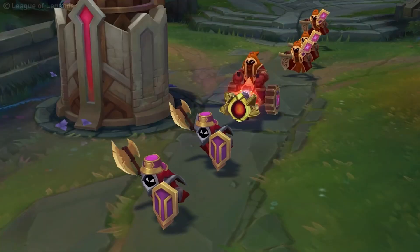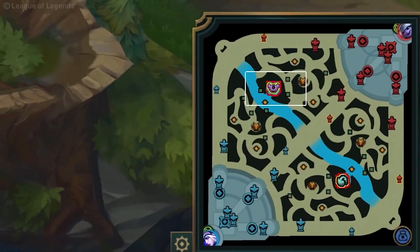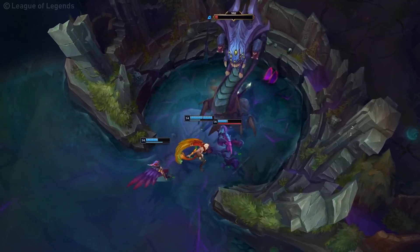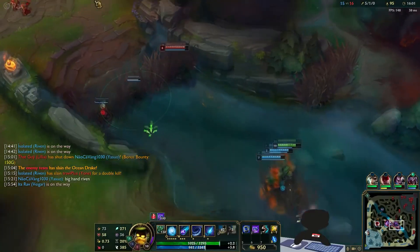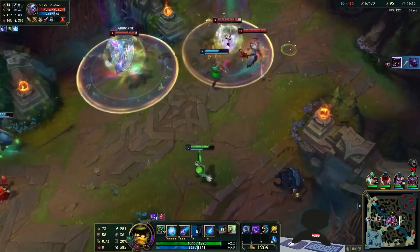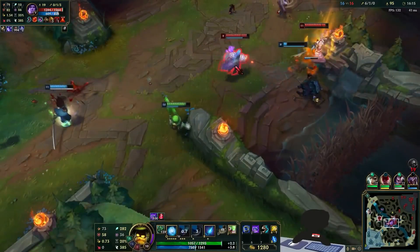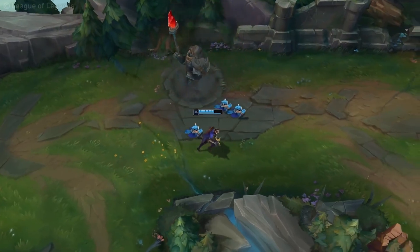So what is going to be classified as an objective bounty and how do they work? 15 seconds before a bounty spawns, it'll be indicated on the map. An objective bounty can be a drake, a rift herald, or even just a tower. Bounties are determined through four different factors: experience lead, gold lead, dragon lead, and turret lead. If the losing team continues to struggle, these bounties will increase up to 60%. Both teams will know where the bounty spawns, which means the team that is ahead will be able to defend the dragon, turret, or rift herald. The gold attained by the bounty is going to be split between the team.